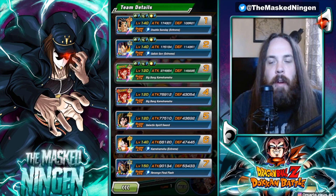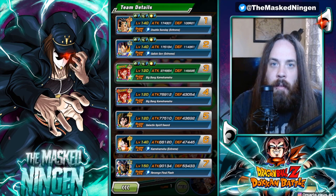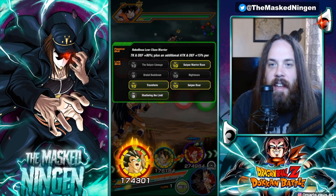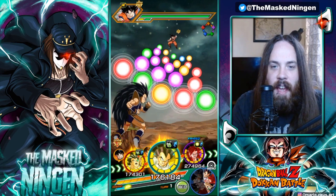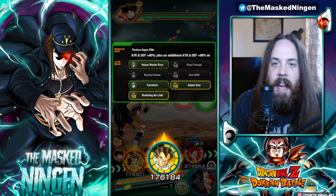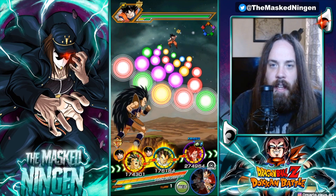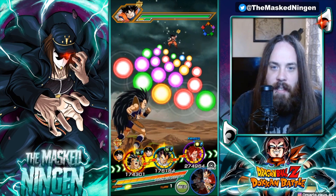So we're rocking the double Gogeta leads. Getting these two linked up together — 100k defense, 114k. I almost got them to full level 10 links in time for their EZA, as you can see they are missing a couple of links here and there. Now Vegeta does have Big Bad Bosses at only level 9, but it means it's almost going to be active all of the time.